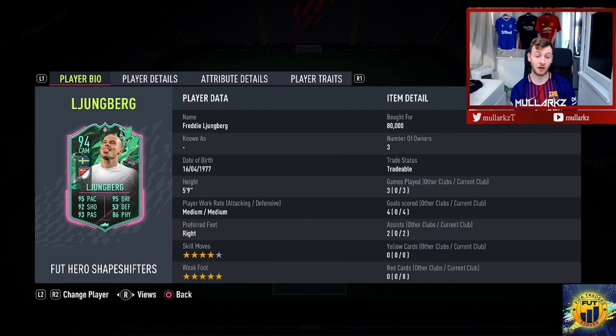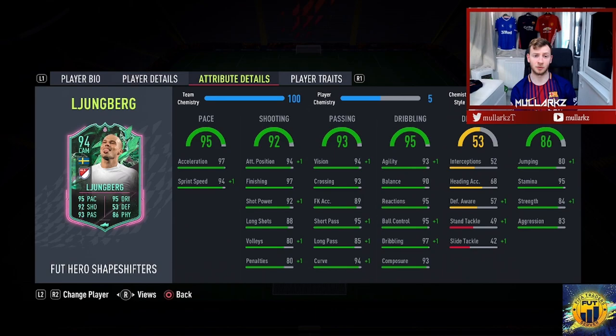This card has only cost me 80k. Obviously we are already late in FIFA so some cards are not going to be that expensive. He's 5 foot 9, medium-medium work rates, right footed, 4-star skill moves, 5-star weak foot — exactly the same as his Foot Captain's. The work rates might have been a little bit different, but let's take a quick look at the attribute details.